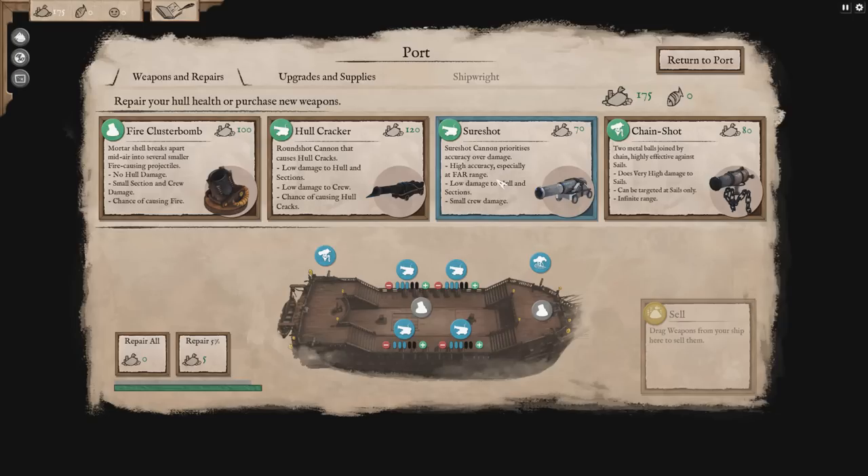We've got a couple different cannons we can add on. The Sure Shot prioritizes accuracy over damage — high accuracy especially from far range, low damage to hull sections, small crew damage. We also have the Chain Shot, which is for knocking down their sails. This game has a pretty interesting way of handling chases: each ship has a mobility rating based on your sails, and chain shot erodes that number. So a slower ship could actually roll up on a faster ship, making double chain shot a really good idea against a kiting enemy.